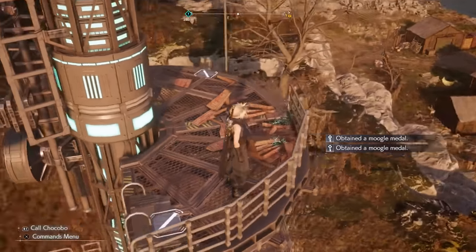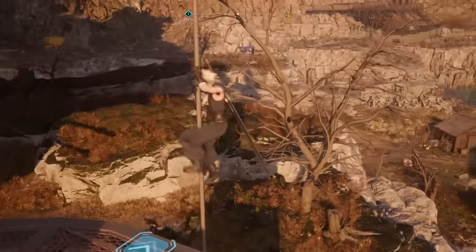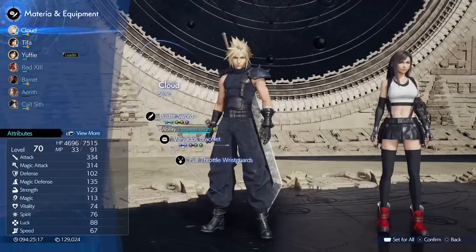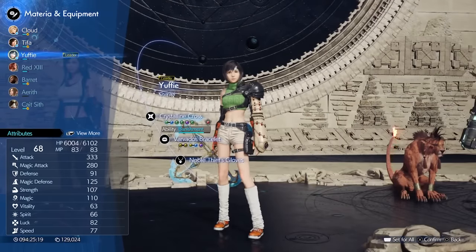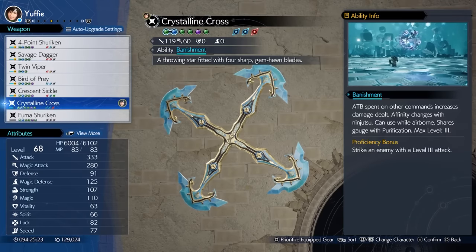For a full list of where to find each manuscript for each character, make sure to check out our manuscript location page on our guide at IGN.com. Aside from the weapon level and the skills and boosts it provides, each weapon also comes with an ability — ones that are used with ATB commands mid-battle.